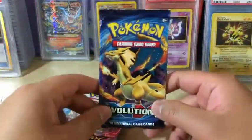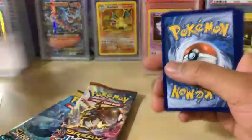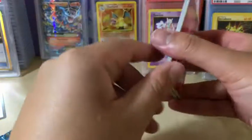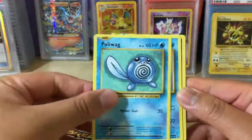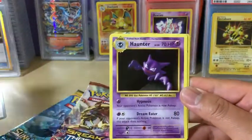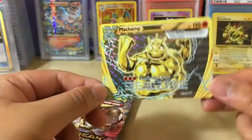Let's open up Evolutions first, because I really want to see if we can get a Charizard. So let's see what we got out of the first pack: Fairy Energy, Voltorb, Tangela, Poliwag, Seal, Misty's Determination, Revive, Haunter, Machamp Break — very nice — and Farfetch'd Non-Holo Rare, which is always the troll out of this set for me.